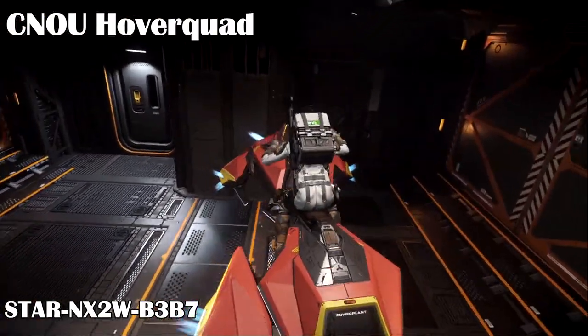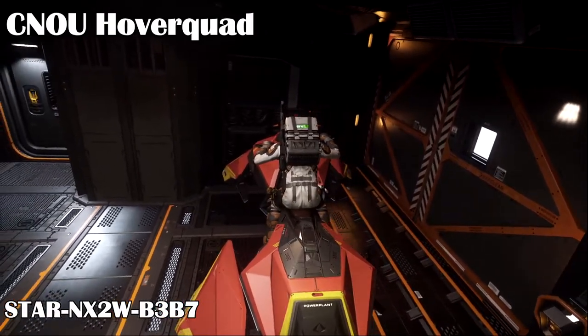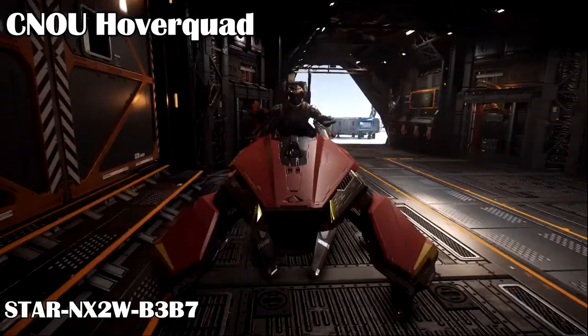First, the CNOU Hover Quad fits perfectly in the Cutlass Black with room to spare. You might be able to fit three in there. It has a small amount of internal cargo to put things like food or ammo.